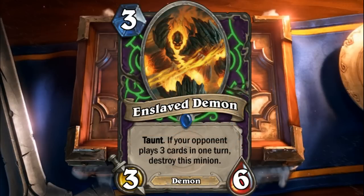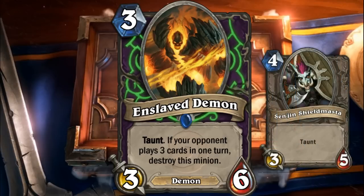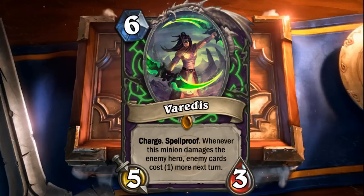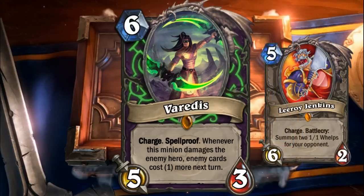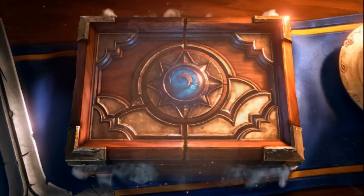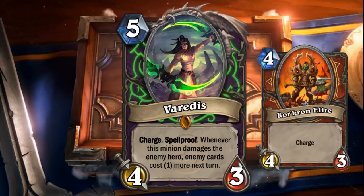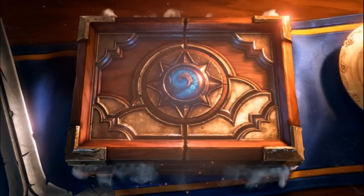On to Enslaved Demons — some of you didn't like this one. I thought it was really interesting; it could always be made into a neutral and perhaps a two/eight like Deathlord. For the legendary Varadis, I got completely mixed reviews — some saying it's wildly overpowered, others saying it's too weak. It could be put back to the old stats: five mana for a four/four, making it a more expensive Croc-on Elite with added Spellproof and a Mana Burn effect.